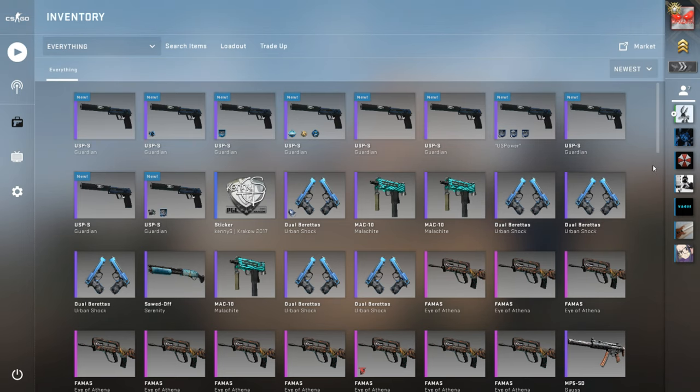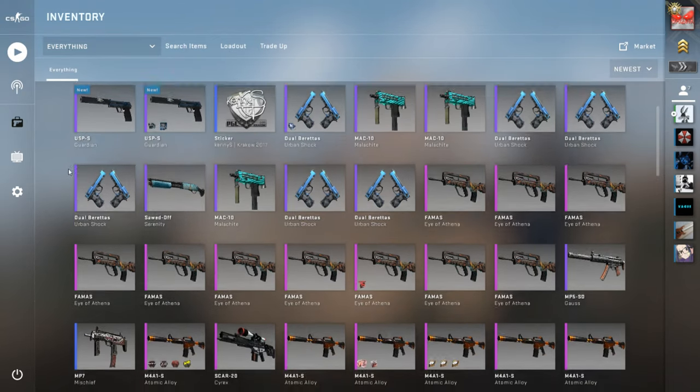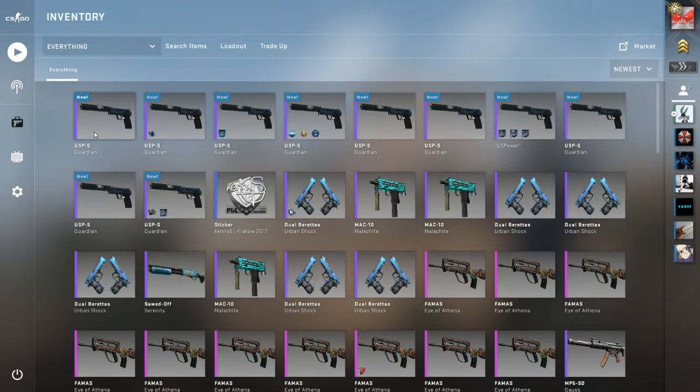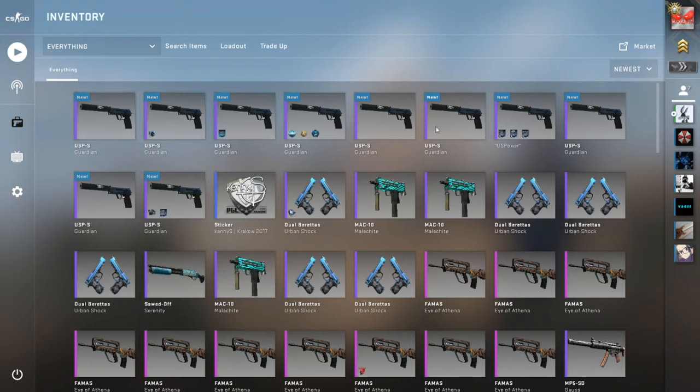Hello guys, welcome back to another video. My name is Nalo and today we're gonna be sacrificing a few skins to Gaben. As you can see we have quite a few trade-ups ready — this is before the Steam Summer Sale comes out. We have this USP Guardian trade-up which goes for the AK-47 Redline; these are all factory new, which means hopefully the AK Redline is going to be minimal wear.